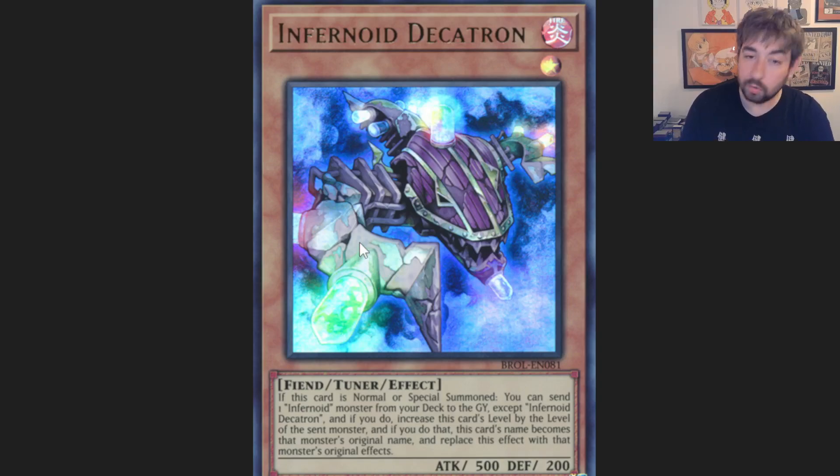The one main monster the deck always runs through is Decatron. This card is actually insane. He's a level 1 Fire Fiend tuner — that'll come up later on. On normal or special summon, he sends an Infernoid monster from deck to grave, increases his level by the level of that monster, and then copies its name and monster effects. And that's permanent, by the way — it's not even until end of turn. He just keeps that monster's effects until he's removed from the field or negated.